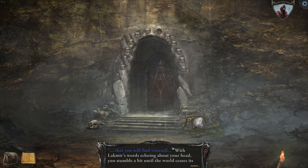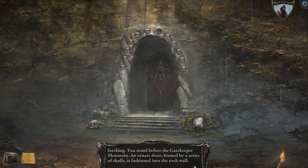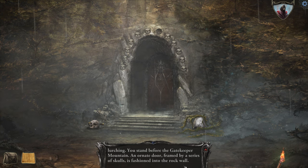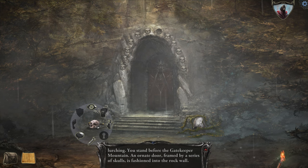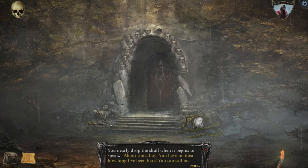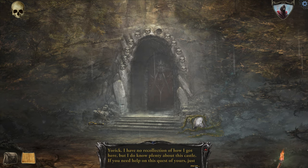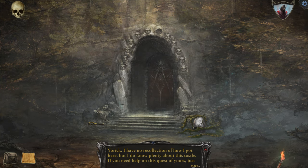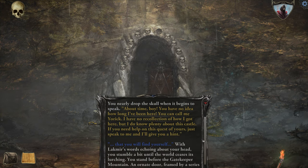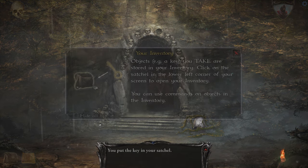You stumble a bit until the world ceases its lurching. You stand before the Gatekeeper Mountain. An ornate door framed by a series of skulls is fashioned into the rock itself. So here's the skull — I hit the take button. So I took the skull. You nearly dropped the skull when it begins to speak. 'About time, boy. You have no idea how long I've been here. You can call me Yorick.' That's familiar — it's from Shakespeare or something, right? 'I have no recollection of how I got here, but I do know plenty about the castle. If you need help, just speak to me and I will give you a hint.' So now I'm going to take this key.